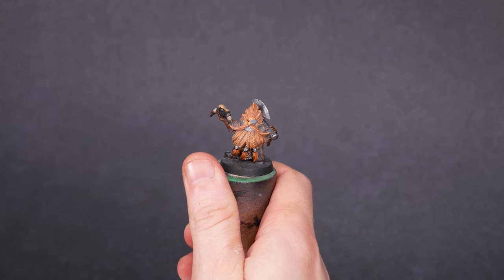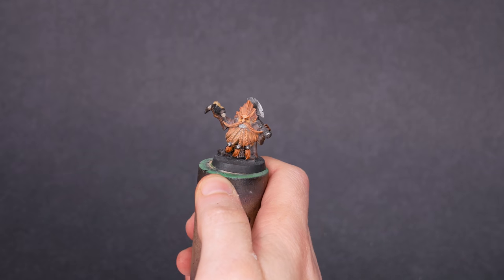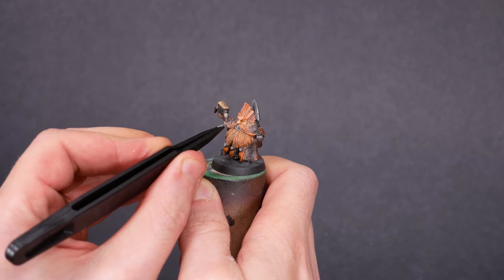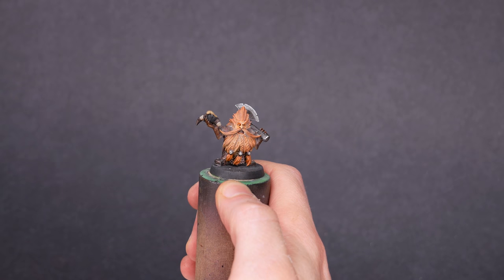Let's peel off the putty and see what we've got. Now the model doesn't have goggles, but these raccoon eyes are definitely going to give the impression that he wears goggles sometimes. And we all know that there's nothing more punk than goggles. Oh yeah, this is going to do nicely. We are off to a great start.